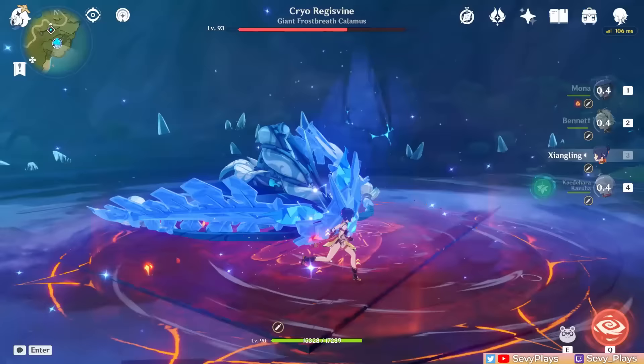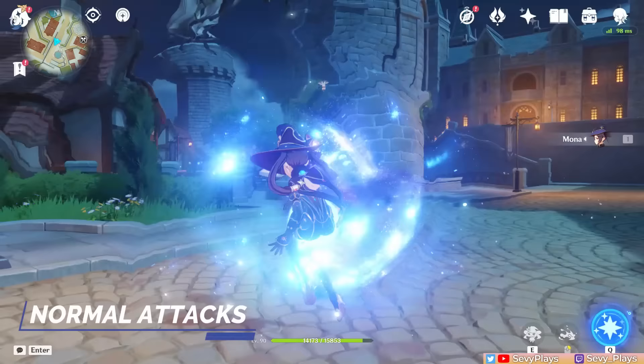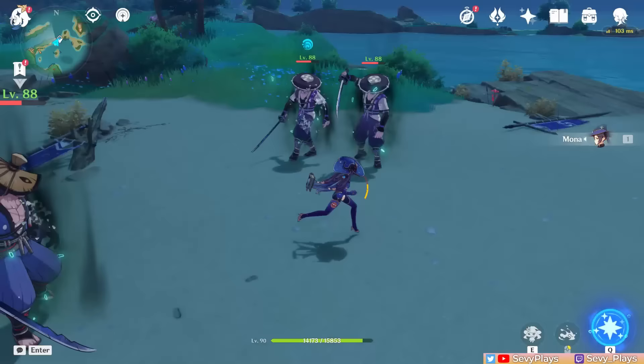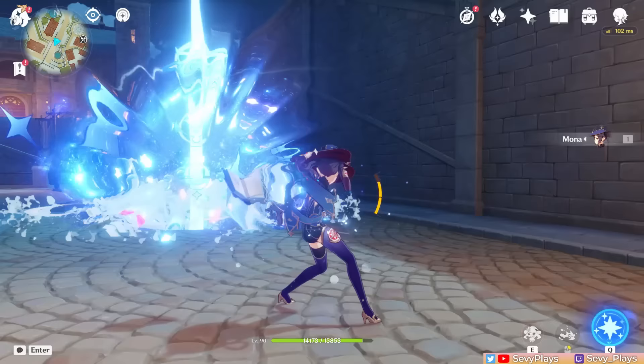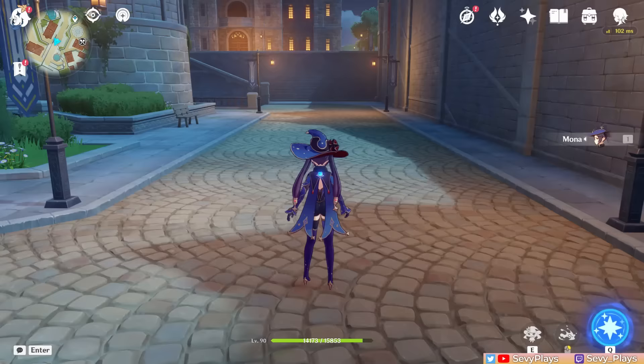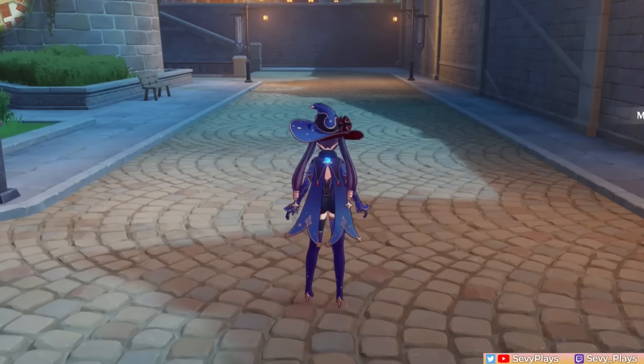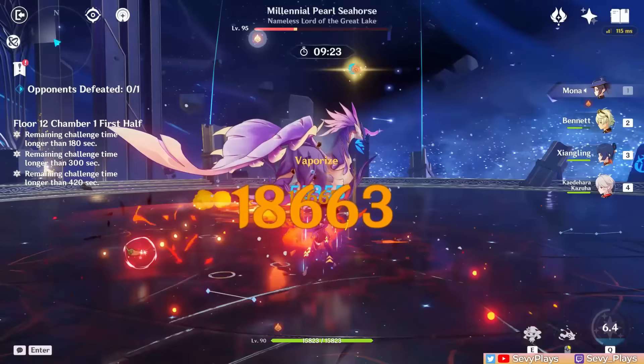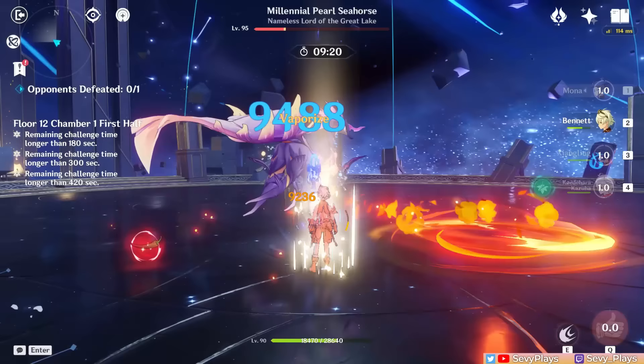Mona's normal attacks have a 4-hit sequence with a backward teleport movement between the 2nd and 3rd hit. These attacks follow standard ICD rules and are generally single target but have a very small AoE which can deal splash damage to very closely grouped enemies. Her charge attack deals higher damage, has a bigger AoE, and has no ICD, but it has a pretty high 50 stamina cost, so watch your stamina. Be careful with animation cancelling, since if you cancel her charge attack too soon, it won't deal damage but will still consume the stamina.